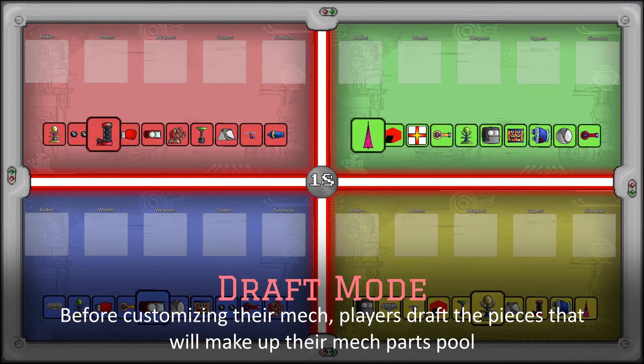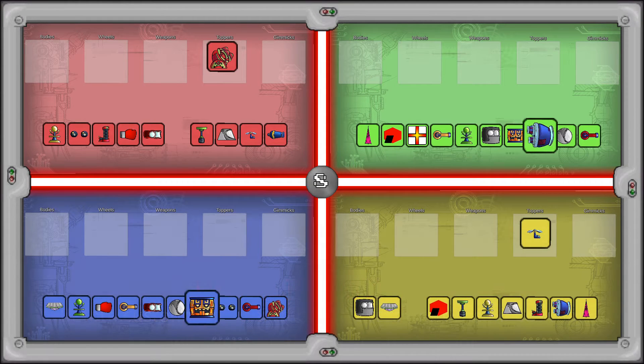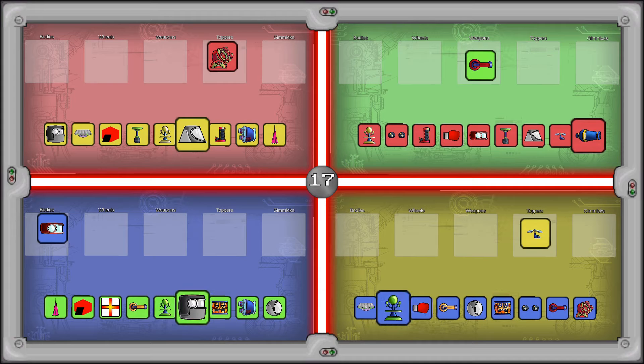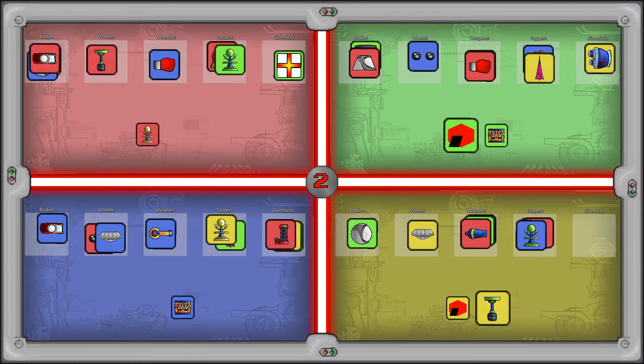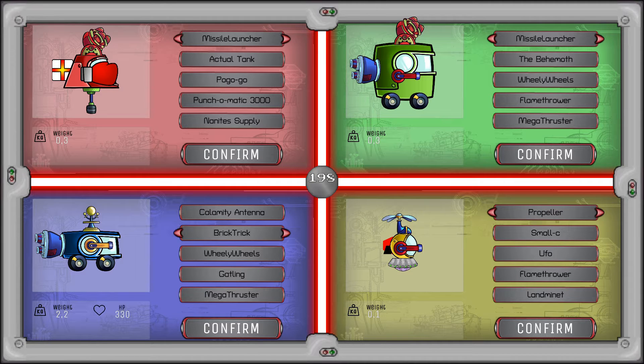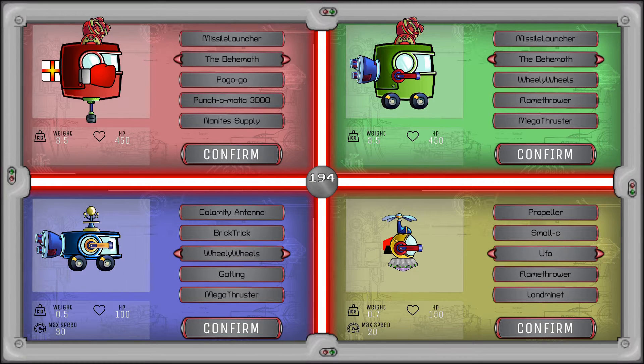In draft mode, each player starts with a hand of 10 components. On each turn, each player takes one component from their hand and passes their hand to the next player. This process is repeated every turn until all the hands are empty. Then, during the editor phase, they will be able to build their mech based only on the pieces they collected during the first phase.